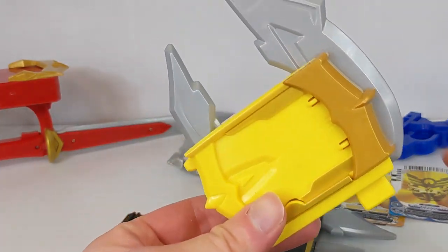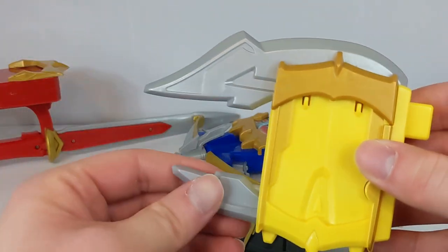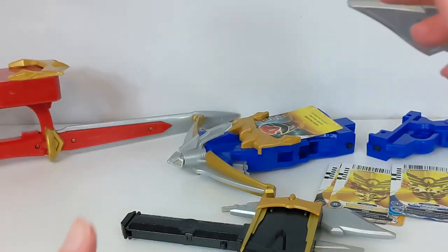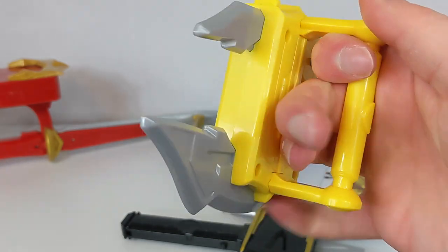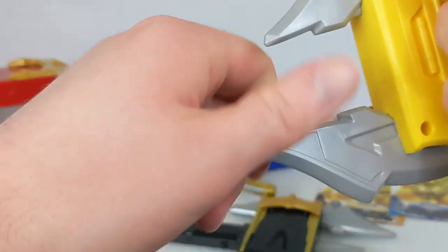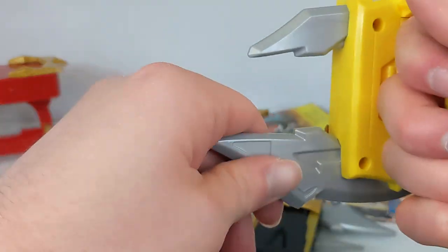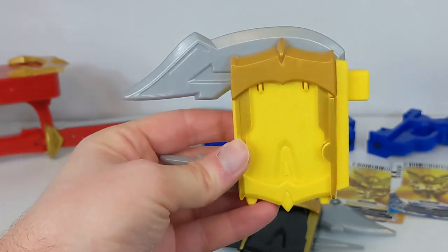Here is the Tiger Claw, which is definitely a little smaller than when we see Gia use it in Megaforce. It has a handle there, and I can fit three of my fingers in there. It's decent — it kinda hurts, actually. It's not a soft plastic; it's a little harder than I was expecting it to be.